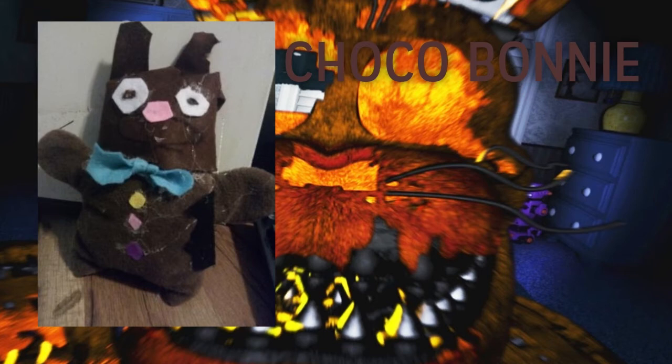Next up is Choco Bonnie — a really unique one. I love Choco Bonnie as a character and this plush is no exception. I love the blue bow tie, the candy buttons, the big pink nose, white eyes with pupils, and the brown body for the chocolate look. You got little ears, the body, the feet — it kind of looks like a similar style to that Withered Foxy we just went over. Overall great Choco Bonnie.